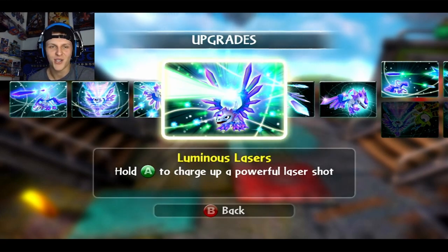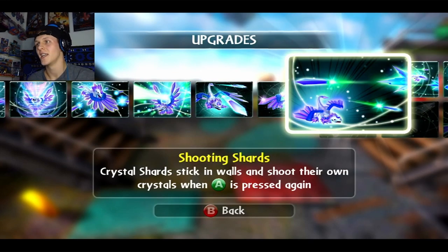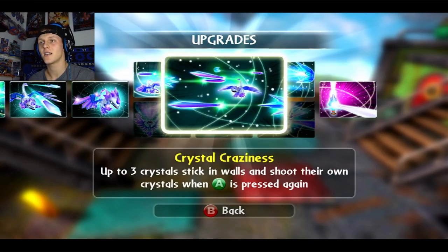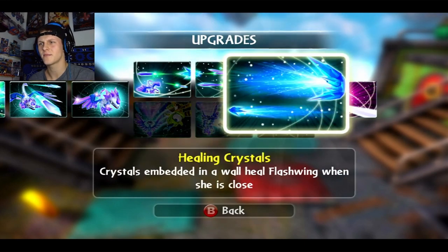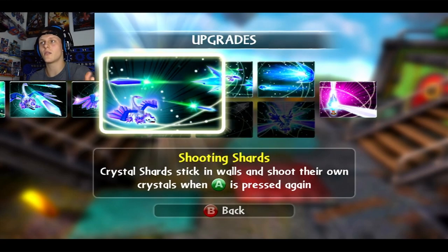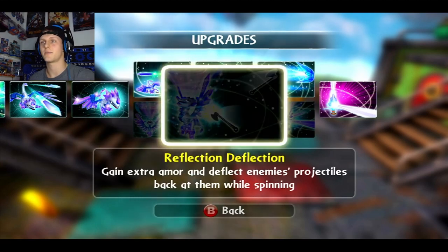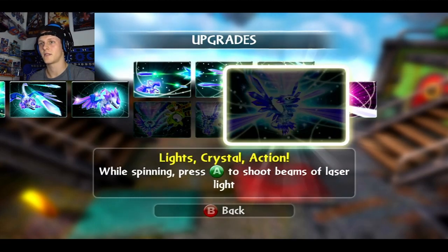That yell drives me bonkers — it's on a Whirlwind level of annoying, and that's high. Anyway, she can heal herself — crystals heal better when she's close, so that's awesome, and they shoot out of everywhere. So I don't have a reason not to like her other than that. The other path is just spin, spin, spin — more spin — and deflects things, and then you can shoot lasers out of it.